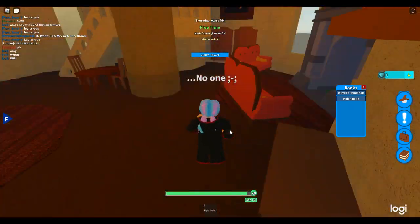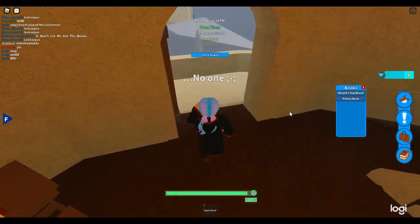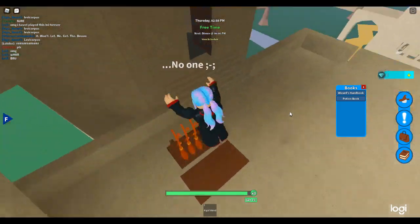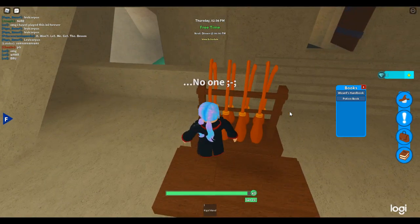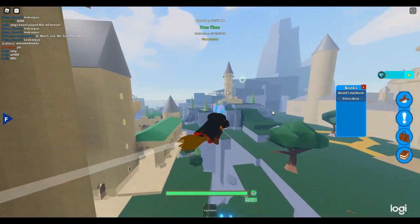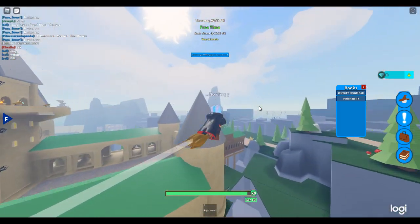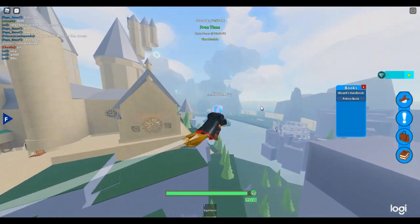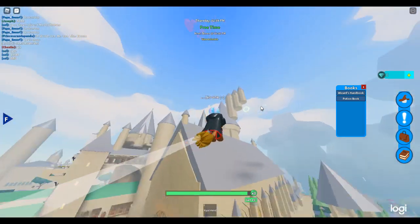So basically just go to the tree once you get a broom — the flying tree. Here's a broom, I'm going to spawn the broom. Okay, so where's the tree? One second, I'm going to find the tree again.